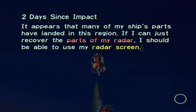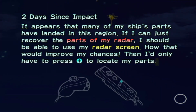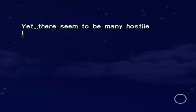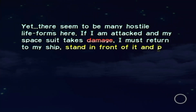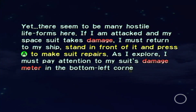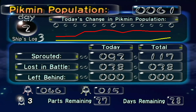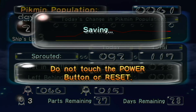If I could just remember the bars of my radar I should be able to use the radar screen - that would improve my chances and I would only have to press plus to locate my parts. There seems to be many hostile life forms here. When my spacesuit takes damage I must return to the ship and press A to make repairs. Well, I guess that's the end of the day. Bye, click the buttons!